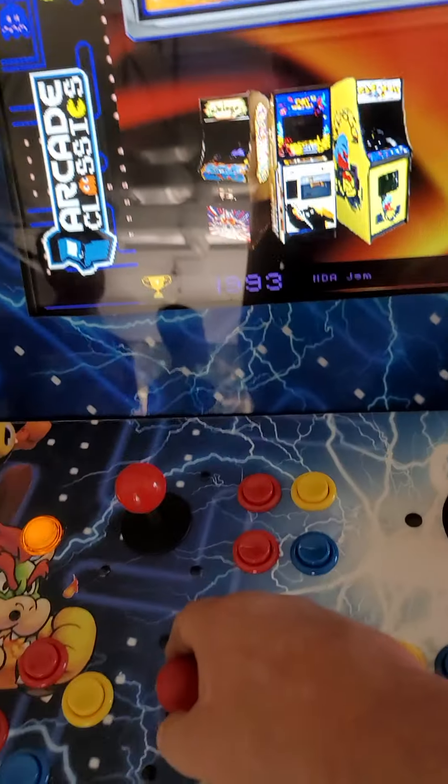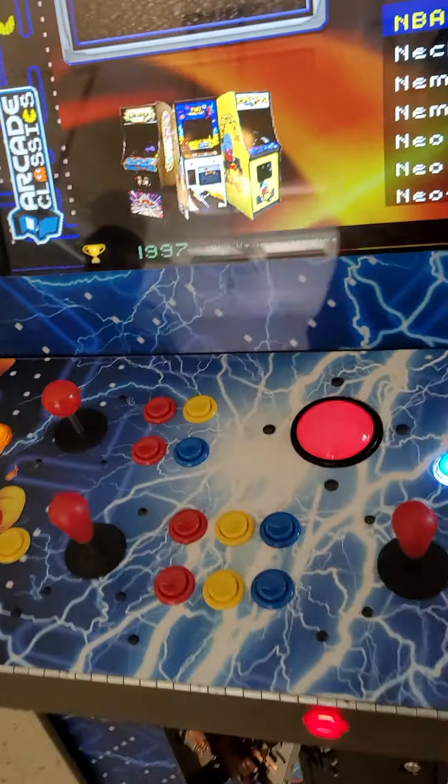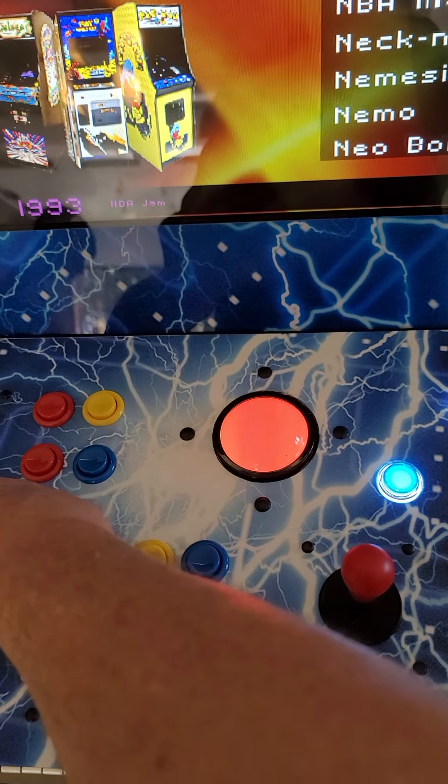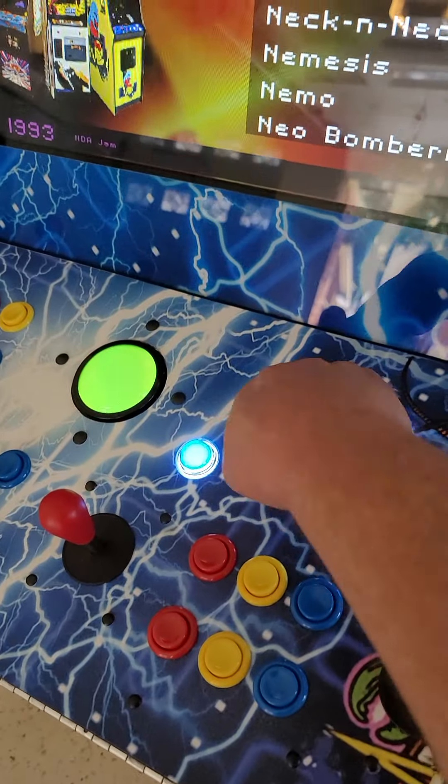You can scroll through games one at a time by going up or down, hold it up and down, or hold it to the left or right to go really fast. Once you have a game you want to play — like NBA Jam — we're just going to touch player one.